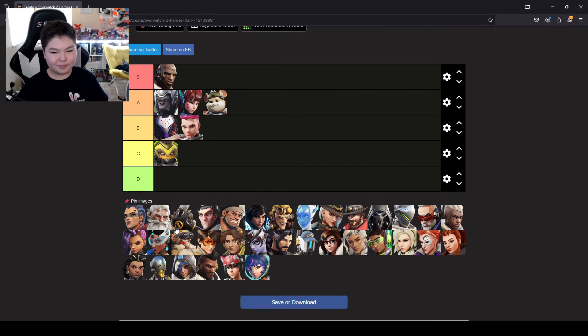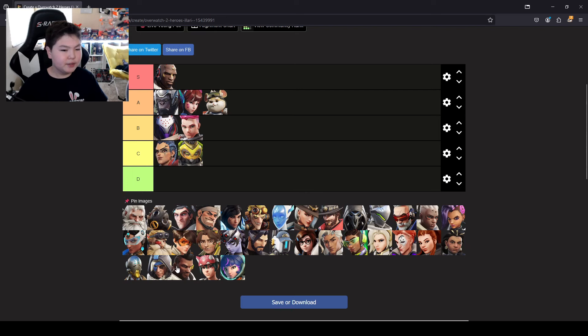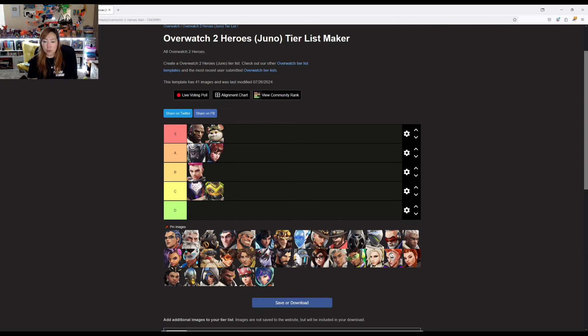Junker Queen. She's a brawl tank, and brawl tanks are never as hard as some of the others. I'd put her in front of Orisa in C. Actually, I think Junker Queen has a lot more going on — she's able to heal herself and others and boost movement speed. So she is balanced in terms of skill; I'm going to put her in front of Ramattra.